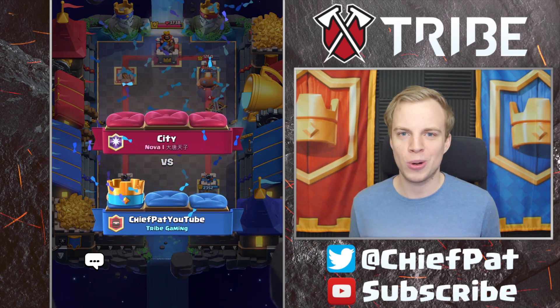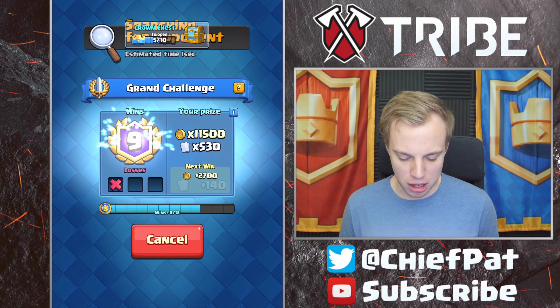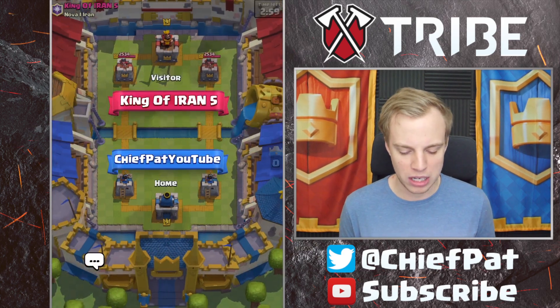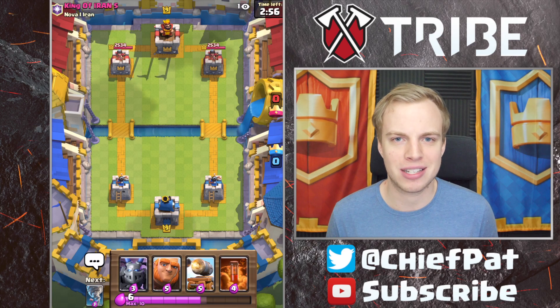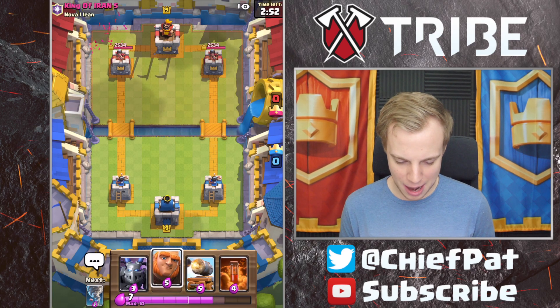Overall, this deck is working really, really well for us. We've cleaned up pretty nicely. That Giant actually would have gotten onto the King Tower, and that's going to be the end of the game. So far, we are 2-0 inside of this challenge using this Giant Graveyard deck, and we're at 9-1 inside of this push, closing in on 12 wins.